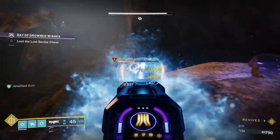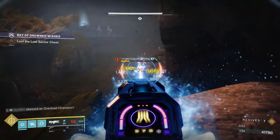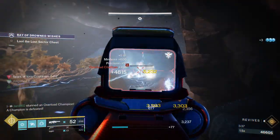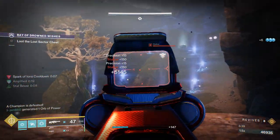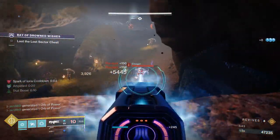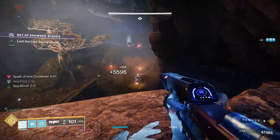We're just going to melt this Overload Champion — absolutely falling over because of the Coldheart. Excellent gun. At this point, there are going to be a couple more adds that spawn, and after we deal with them, the boss is actually going to spawn and we are going to absolutely melt the boss.